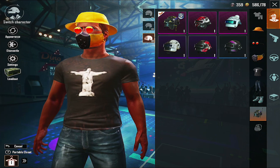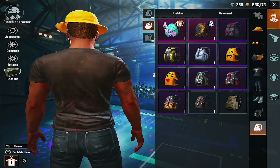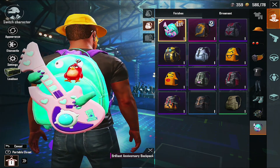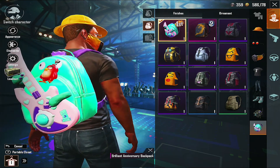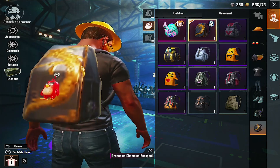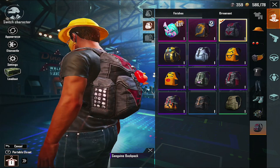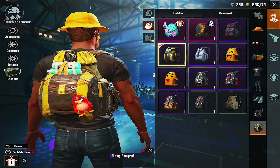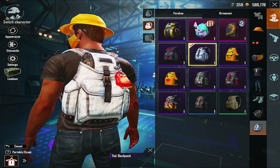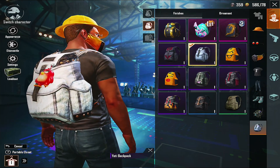So next up, helmets — I don't have that many, as you guys can see, I only got six. And backpacks, I got a few. So let me show you guys. I don't remember when I got this one. This was back in season nine. This was OG — I think crate opening. Same thing here. Season two, I think. The Yeti backpack — I was trying to get the Yeti outfit because everybody was hyped about that Yeti thing.